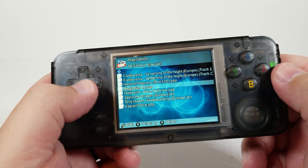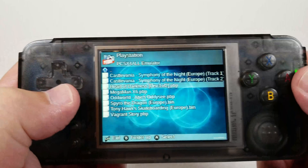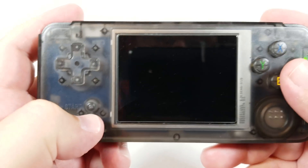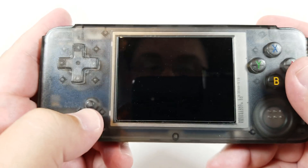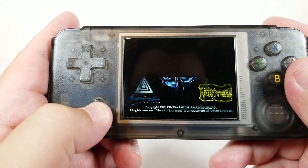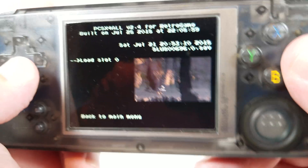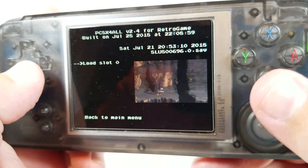Pretty much the only thing that I recommend at this point. While we can use the .ppp format, I don't really recommend it as it doesn't support save states — at least as far as I've tried, I haven't had any success getting any of them to work. So even though you can see I have a save state there, if I try to load it, nothing happens.